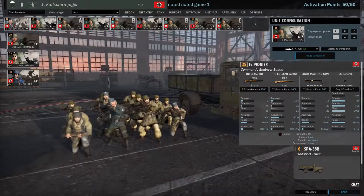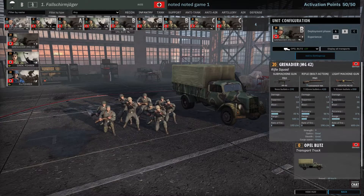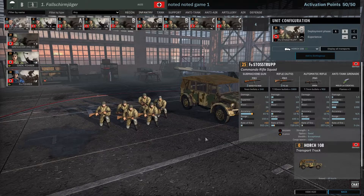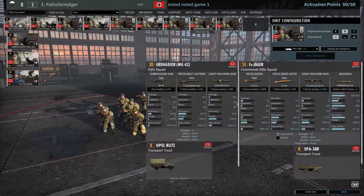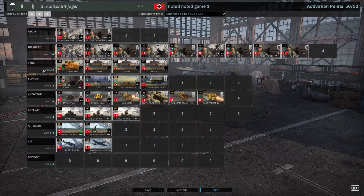The Fallschirmjäger are pretty good and also have the Raider trait. In B phase he brings Grenadier units which are not that great, but there's also the Stoßtrupp which is good and has the Raider trait and Molotov cocktail. Then the Fallschirmjäger — very good unit, two LMGs and a Panzerfaust. Some more Grenadiers and Fallschirmjäger in C phase, so he's got a huge number of infantry — 130 in a German division, that's quite a lot.